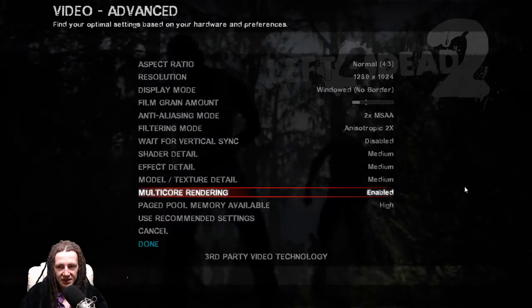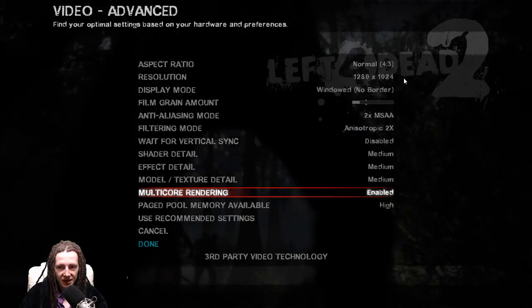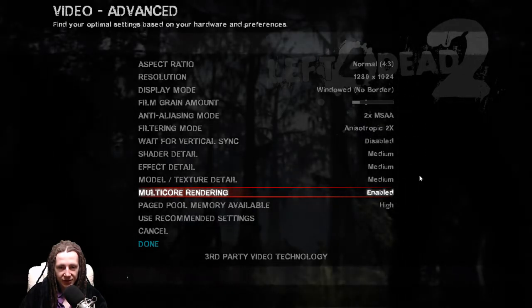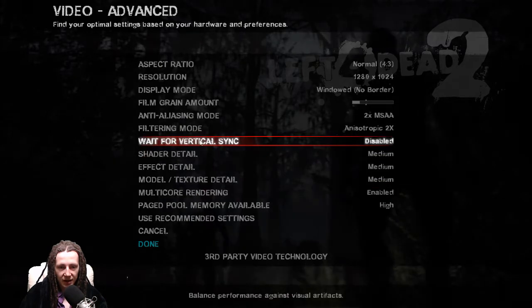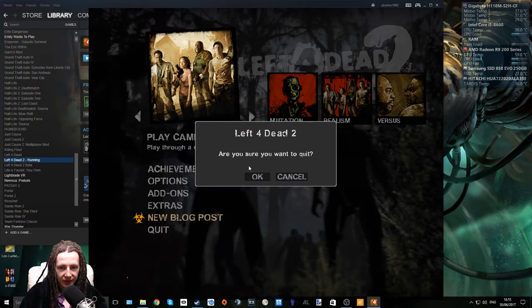I'm launching this game on my desktop first and I've set it to 1280 by 1024 as Vorpex recommends, and I've put it into window mode as well. I've also turned down some other settings and disabled vertical sync so that it doesn't cap my frame rate. Let's quit the game now.